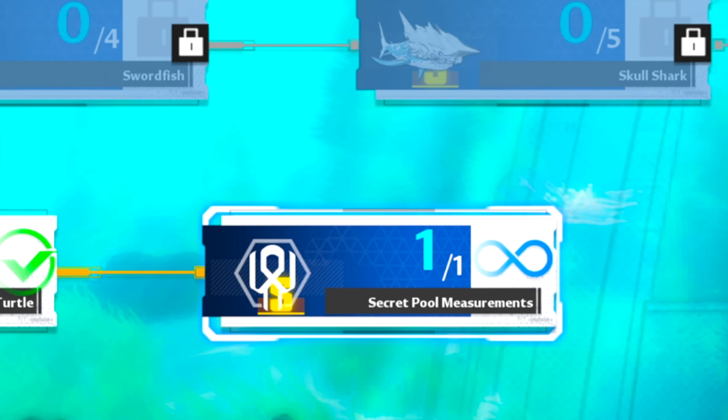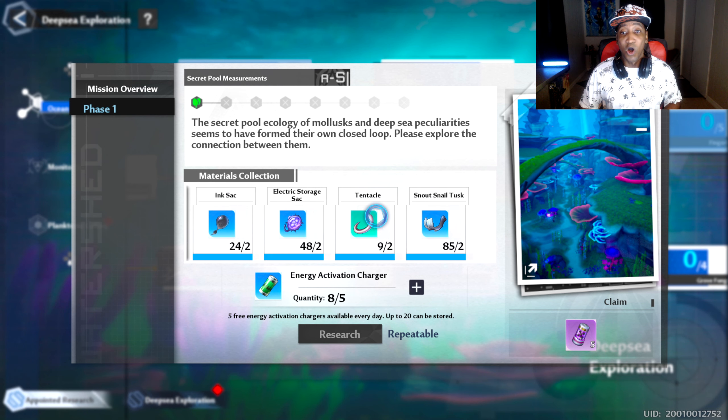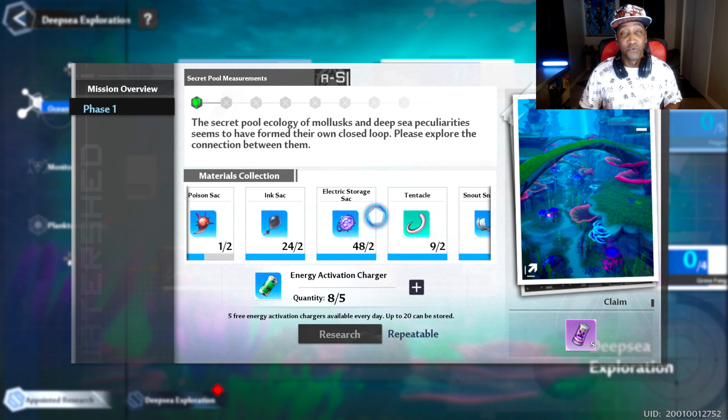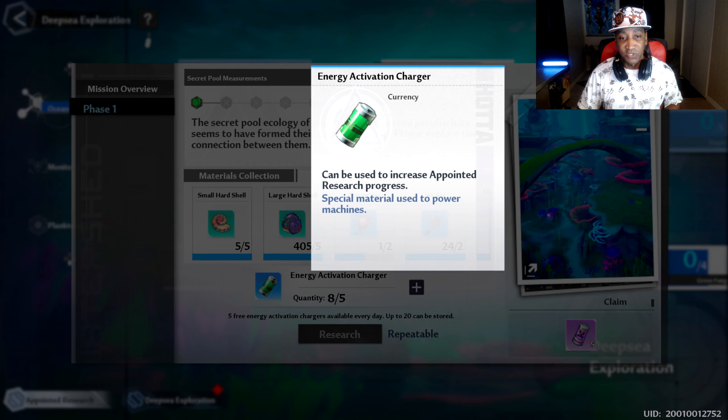Let's get right into how to get these Booster Module 2s. If you're a gamer's gamer and just want the quick info: go to Appointed Research, then go to Secret Pool Measurements. This is a repeatable quest you can keep doing over and over to get Booster Module 2s. You have to make sure you have all the required items, and you get those items by farming the sea. If you've never touched Appointed Research before, I'm going to give you a step-by-step and some shortcuts to cut time off your grind. You can repeat this quest over and over, provided you have the items and the energy activation charges necessary.